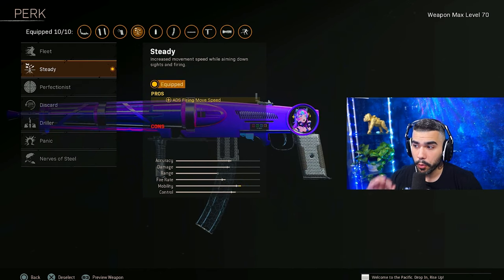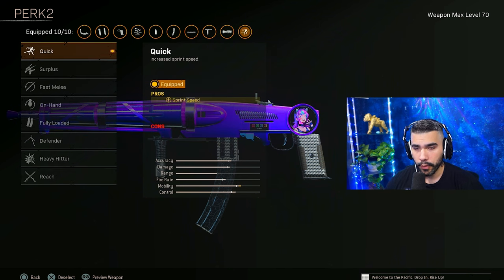For the perk, we're going to be rocking Steady. This is going to allow you to have more ADS firing movement speed, which basically means while you're shooting and strafing, it's going to be faster. For perk two, we're going to have — no brainer — Quick. You kind of want this on every SMG for extra movement speed.